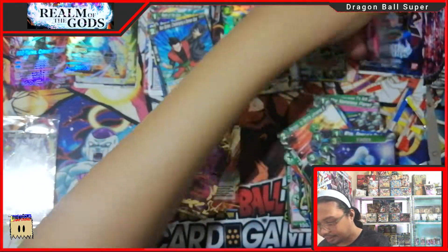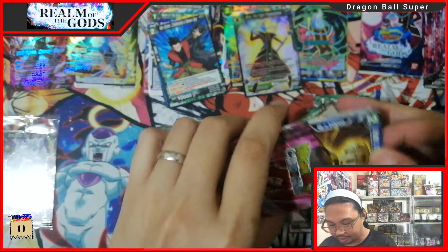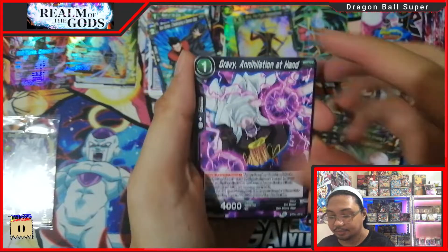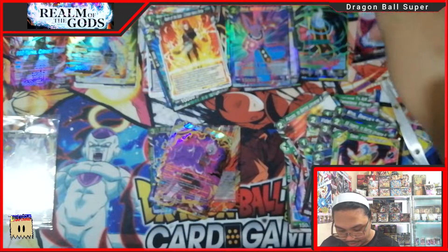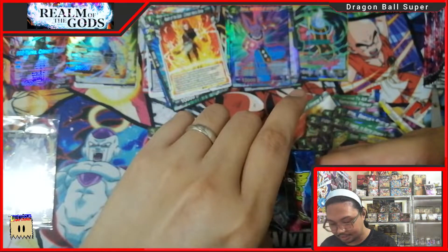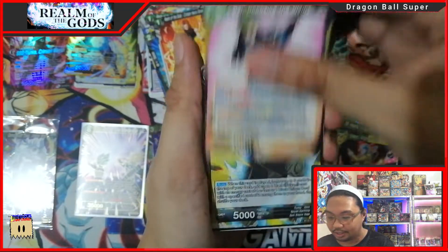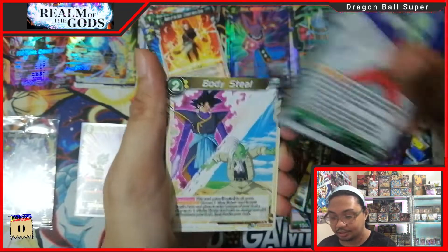Last two packs from the left side and we haven't got a second SPR yet or another SR. Hoping to get an SR in this box. We really need that god rare for my collection. So far one SPR and three SRs — expecting to get two SRs from the right side and one more SPR or SR.